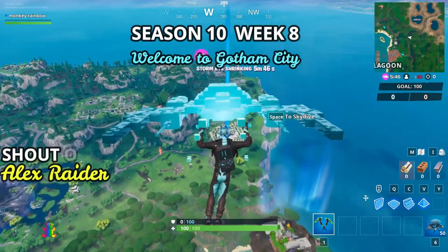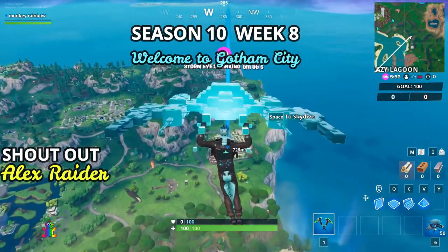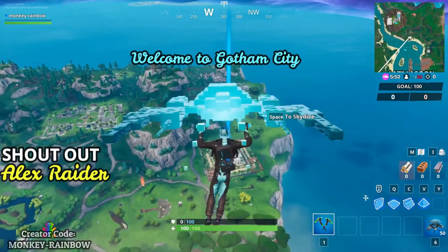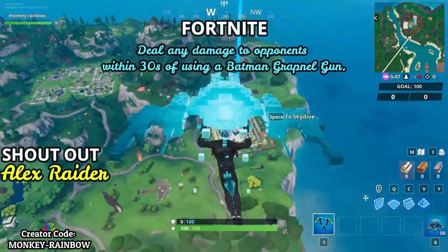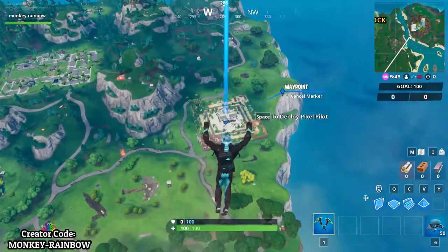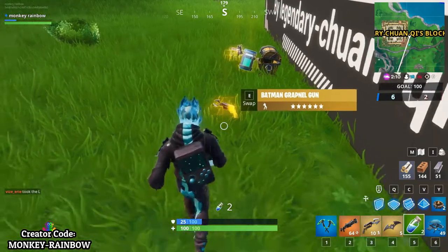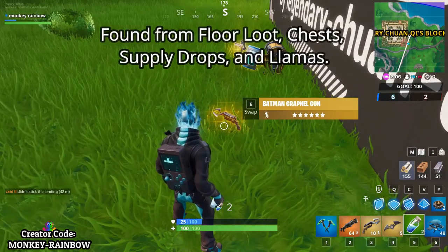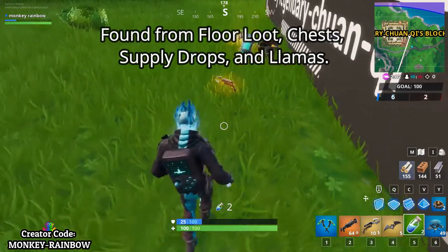Hey guys, welcome back again to Monkey Rainbow's channel. On this video we are going to deal damage to opponents within 30 seconds of using a Batman Grapnel gun. Of course we're gonna go find a Grapnel gun first to complete this challenge. A little bit of information about the Batman Grapnel gun: it is available in a mythic variant, it is a legendary item, and you can find it in the floor loot, chests, and supply drops.